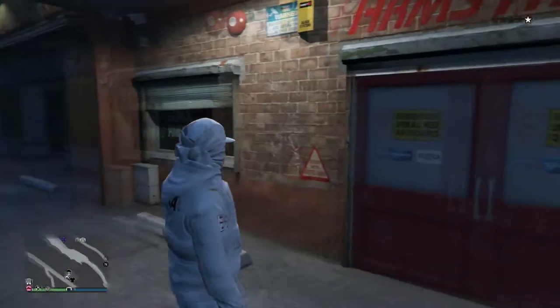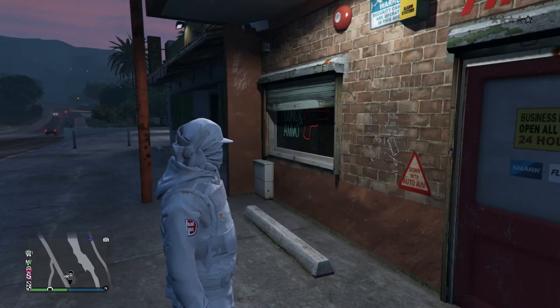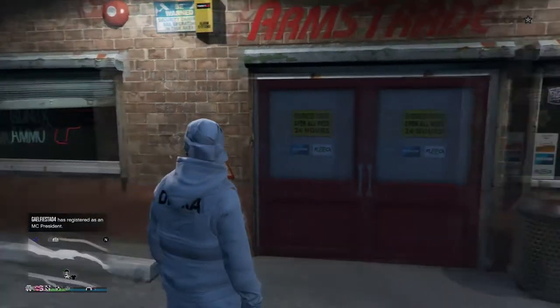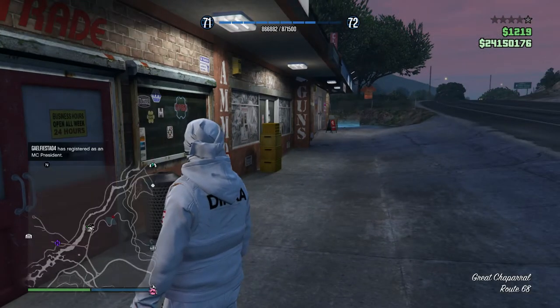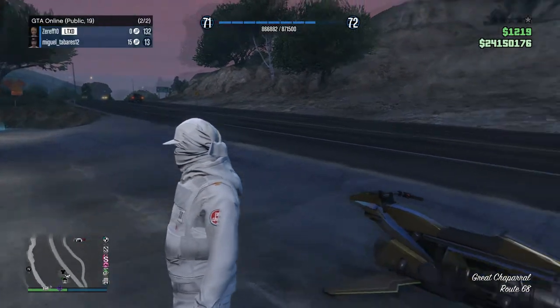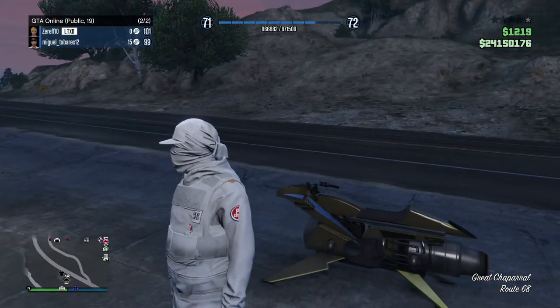What is going on guys, it's your boy Dino, welcome back to the channel. In today's video I've got a really dope glitch for you which will allow you to get the IAA badge in GTA 5 Online. You can also get the cop star badge as well, which will be on your pants — that's another little glitch there as well, so it's pretty dope.